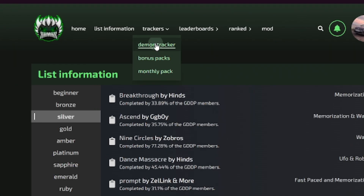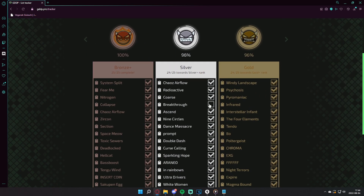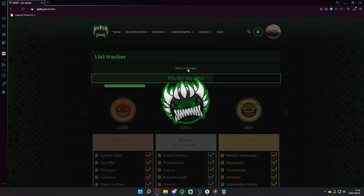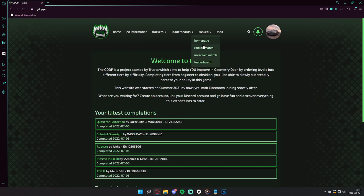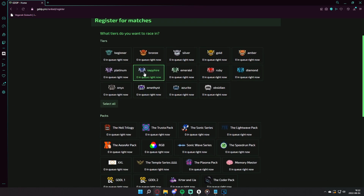Once you've beaten a couple of levels, you can head over to the tracker where you can mark them down as completed — don't forget to hit save. We also have a racing mode where you can go one-on-one against other users in real time on all the levels on the GDTP.